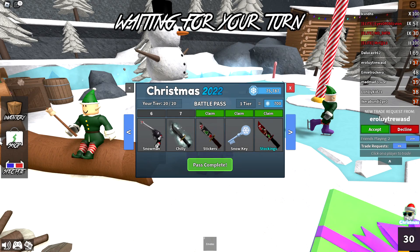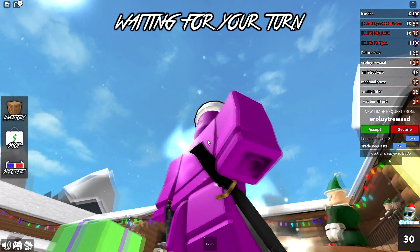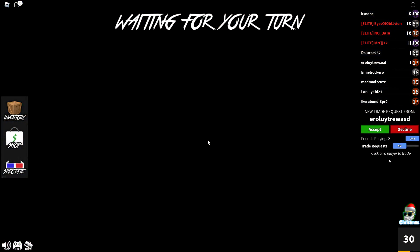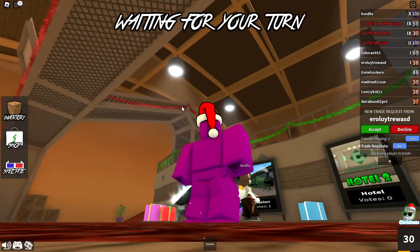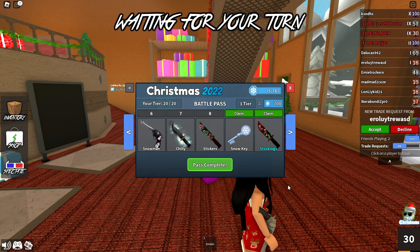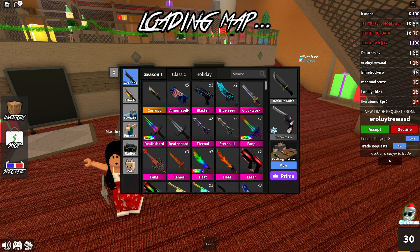For tier seven we get an effect called Chili. You can see it's basically some snow appearing and disappearing around the knife — some snowflakes and some white clouds around the knife. It's basically a knife that was cryogenically frozen.